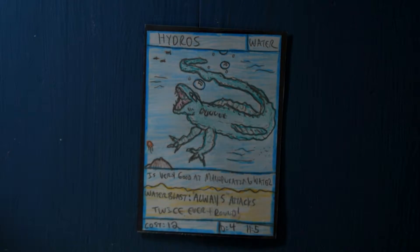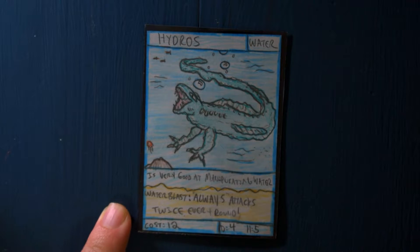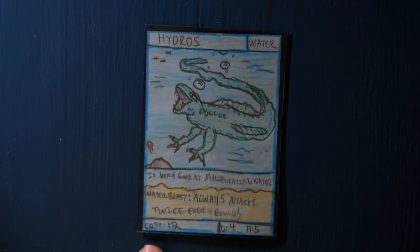Here's a card that's easily become one of my favorites — this is Hydros, type water. It's very good at manipulating water and has a special ability: Water Blast, which always attacks twice every round. Damage 4, health 5. He does cost 12, so he costs extra money to put out, just because of the special ability.